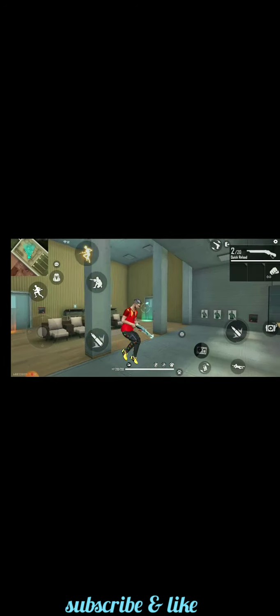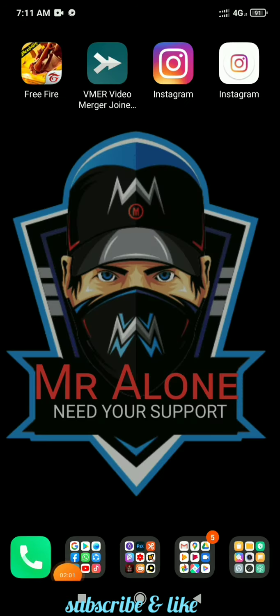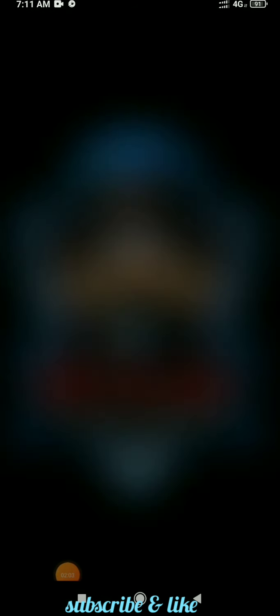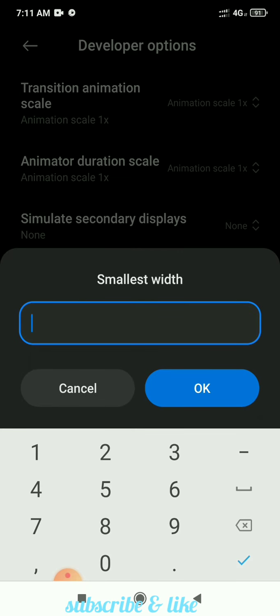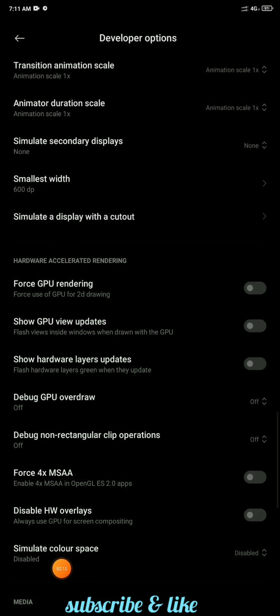I am going to get DPI settings — 600. Okay bro, DPI settings at 600.